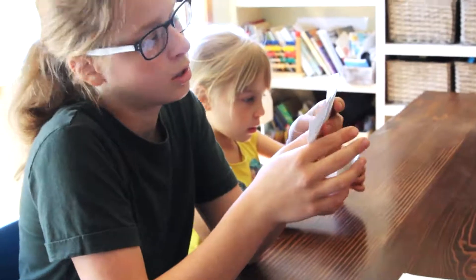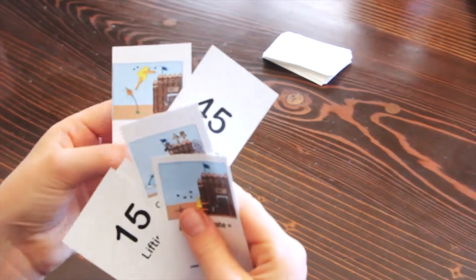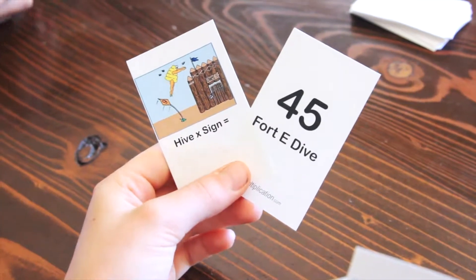Players first take a look at the cards in their own hands. Find the story pictures with the matching story answers and set those matches face up in front of you.